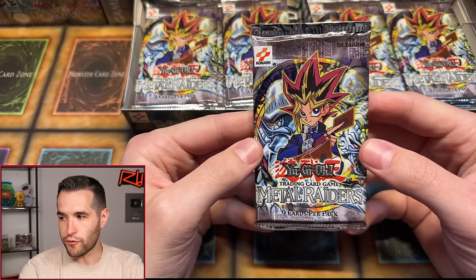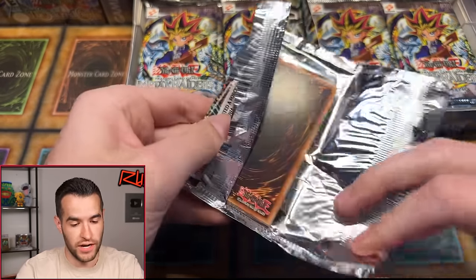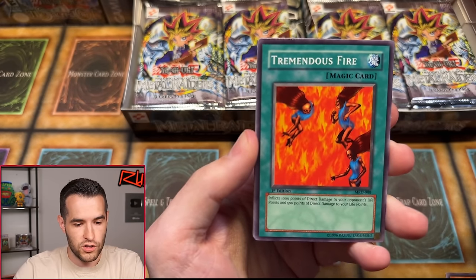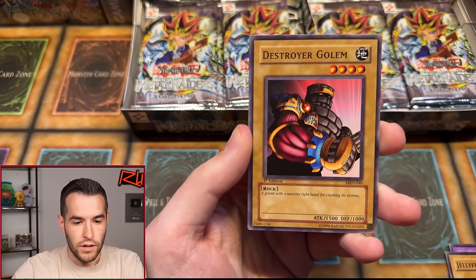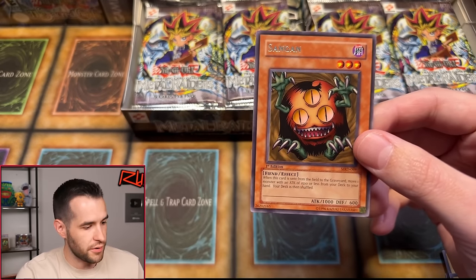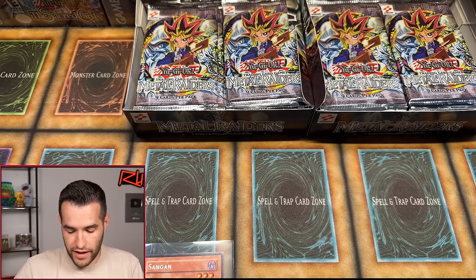Will we get our first foil? Second pack: Swamp Battle Guard — a little off-center — Tremendous Fire, Trent, Punished Eagle, Cybersaurus, Jellyfish, Destroyer Golem, Mystic Lamp, and Sangan. That's not a foil, but Sangan is a great rare. Centering looks pretty good — probably a really solid PSA 10 as well, being a classic iconic card that was very playable for a long time. It has an errata now so that's the old art. Wish of the Black Forest, Sangan, Magicians of Faith — those are usually the top rare pulls.